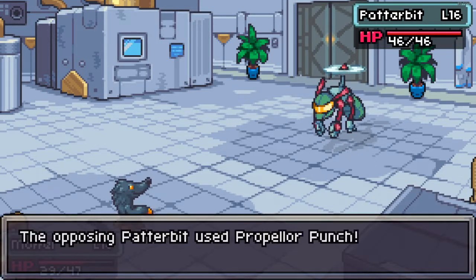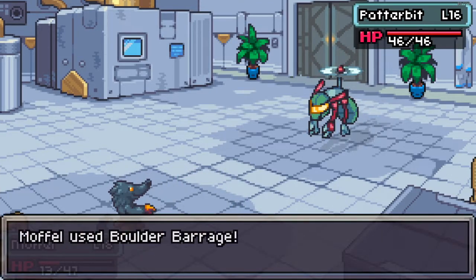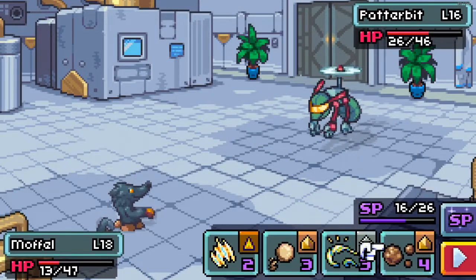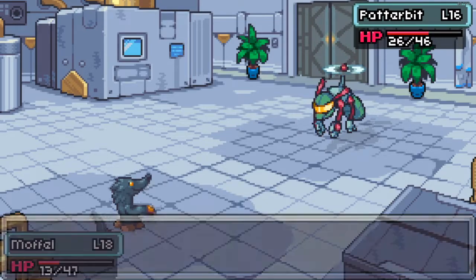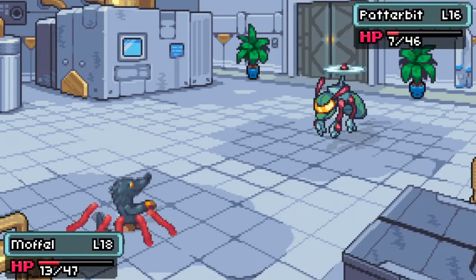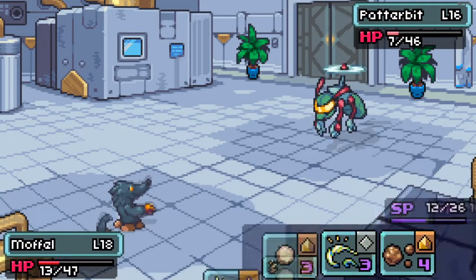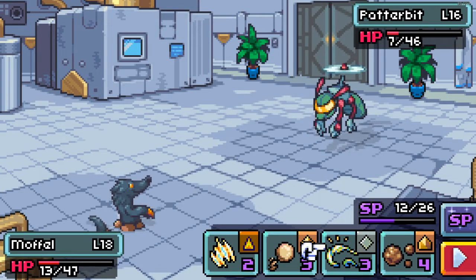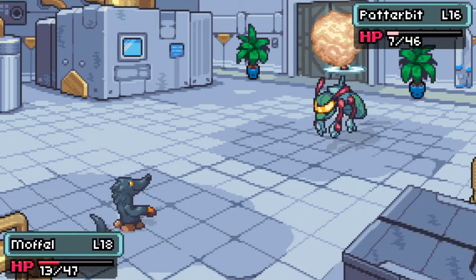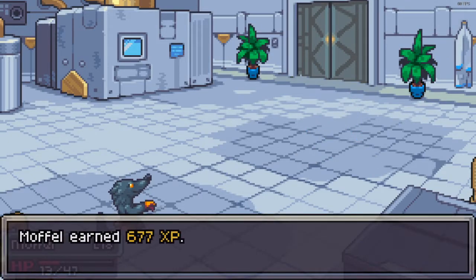We're going to go straight up with a Boulder Barrage and see how well that does. Not too bad, but I got hit pretty hard. He's my quick type - the fast little hitter. He got a double attack there, which is awesome. I'm not going to go for Boulder Barrage again. I'm trying to save my SP a little bit, and something a little less took care of him.